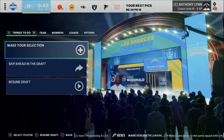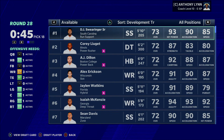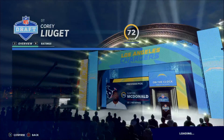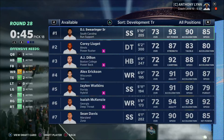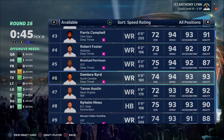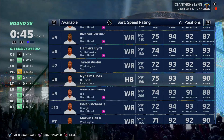The fifth and possibly most important tip: utilize sorting to your advantage. In the make-selection screen, you can sort by many different categories. The most important is probably the development trait — sort by it to instantly see which players have superstar or X-factor development, with the highest development players at the top. Another great attribute to sort by is speed rating, which helps you find very useful players late in the draft — for instance, just pick up the fastest halfback available.